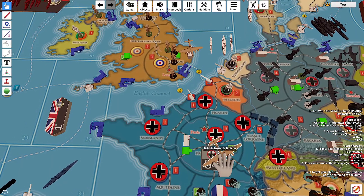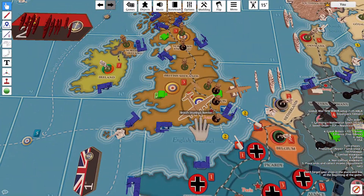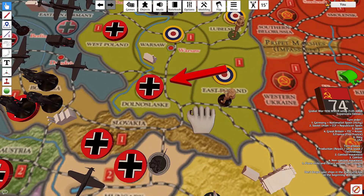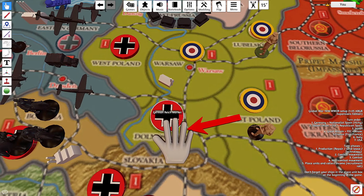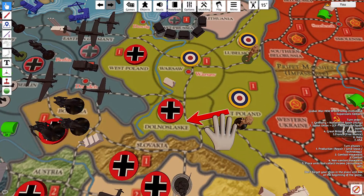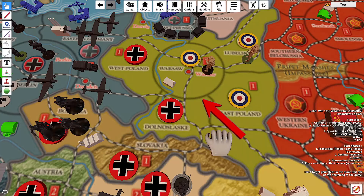Now I'm going to move on to non-combat movements. This strategic bomber is going to fly back to London. I forgot about a combat movement here — I had the arrow here, you can see I had a plan, but it's so easy to forget these things. I'll just move my infantry up to Warzor.